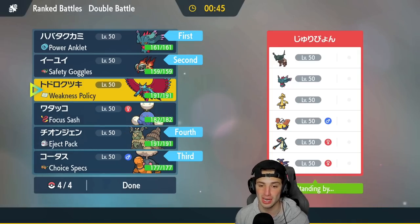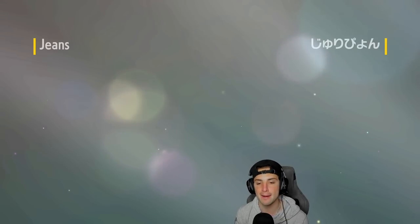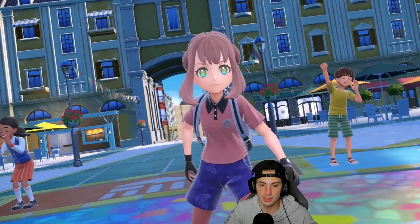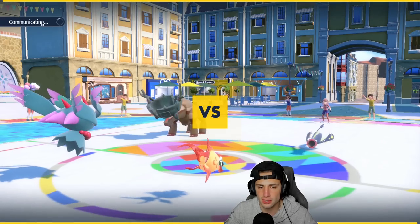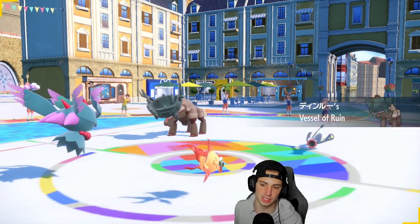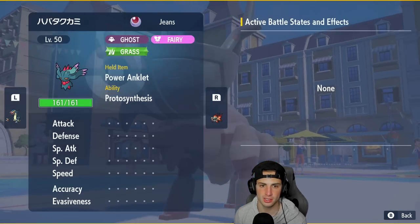A potential problem with Trick Room would be Hariyama and Electivire — two very slow Pokémon that would benefit under Trick Room. Hariyama is slow as dirt but hits like a truck, kind of like Iron Hands but with a different typing. They end up leading Ting-Lu and Electivire. Do I even want Trick Room here with two slow opponents? Electivire is straight Electric type with Levitate — let me think about this.